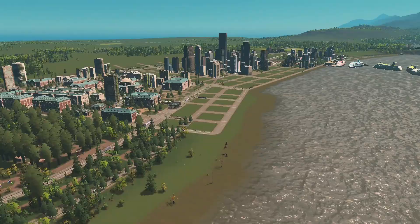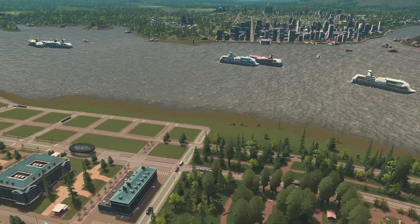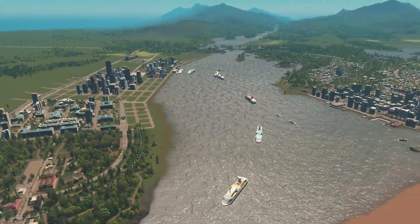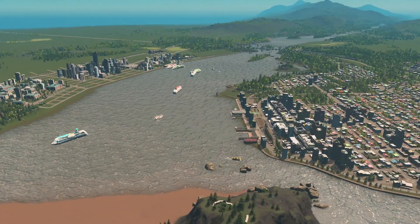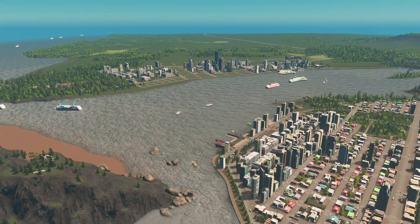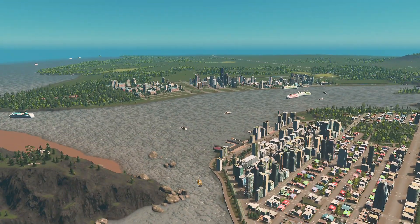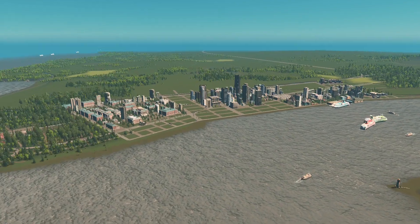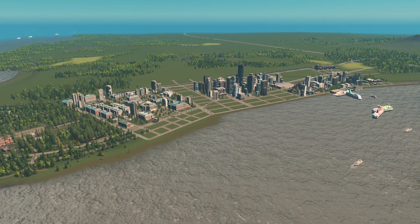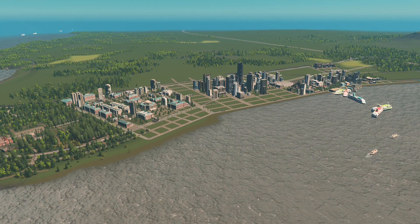Why are we doing what we're doing today? The waterfront's pretty empty and it's important we get this done because we're building this city based on the theme of British Columbia, Vancouver, and all those cities along the waterfront. But first, let's take a quick peek at Google Maps and draw inspiration from Vancouver's waterfront.